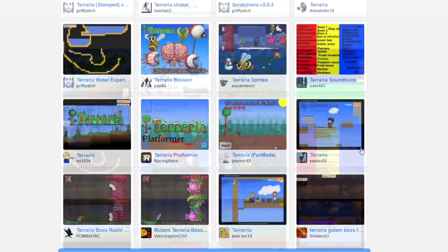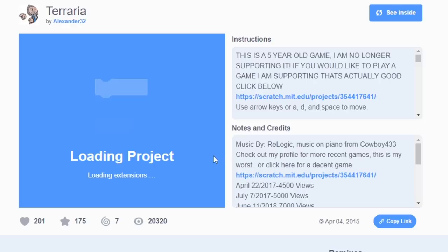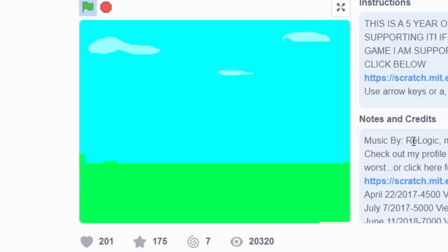I went browsing for a while and I just couldn't find anything good, so we're back to trusty old Scratch. The very first Terraria version we played was this one — actually in my other video I played this one, this is the best one. Alexander 32 Terraria — let's see what Alexander has in store for us. This is a five-year-old game, he's no longer supporting it. Let's check this out — small, loading in our world.